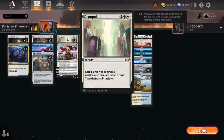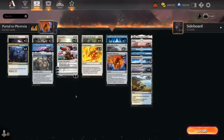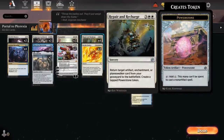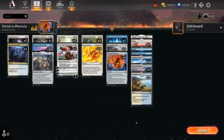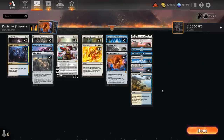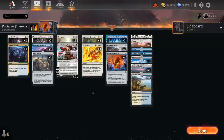We also have two copies of Depopulate as a more classic sweeper that destroys all creatures. Two copies of the Wandering Emperor provide nice interaction — exiling tapped creatures, making Samurai tokens that we can load with +1/+1 counters via Invoke Justice, and we can bring back Emperor with our five-mana reanimation effects. Our mana base is mostly blue-white dual lands since we need quadruple white on turn five, so we can't afford too many Islands. Some utility lands with Eiganjo and Otawara, but otherwise a pretty strict mana requirement. Now let's jump into some games.